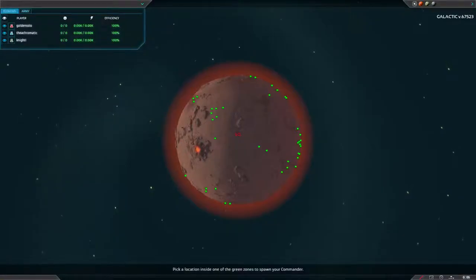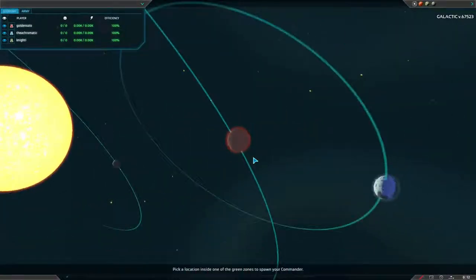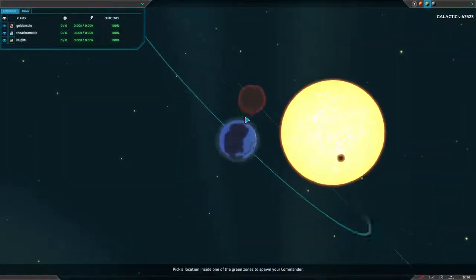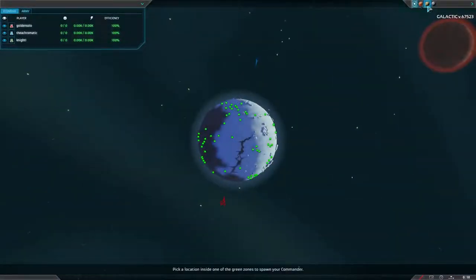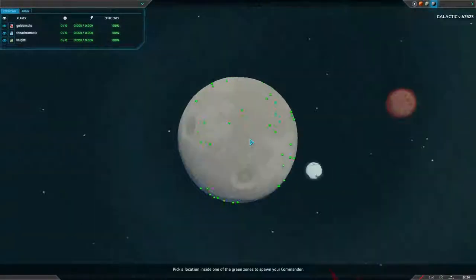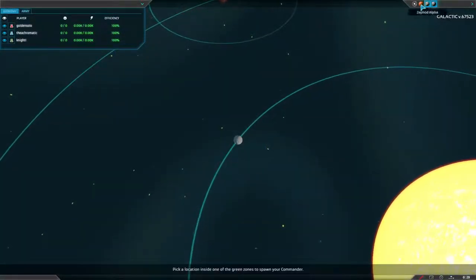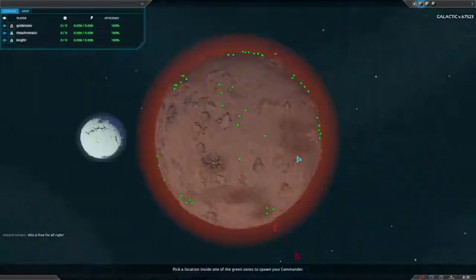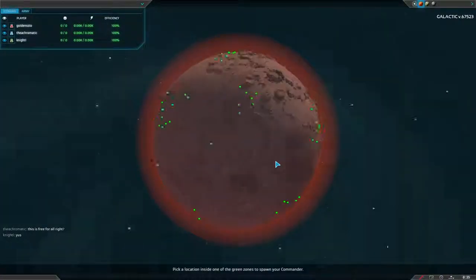Hello everyone and welcome to a quick PA matchup. We have one lava planet, a marginally smaller sort of ice planet, and then a moon-type planet which is even smaller still but has a substantial amount of metal spots and its very own orbit close to the sun. We've got three players — it's one versus one versus one, no dynamic alliances. So yeah, it's a free-for-all.